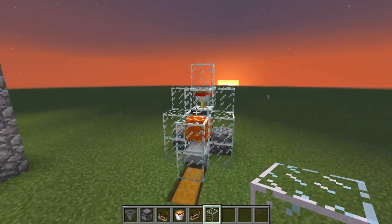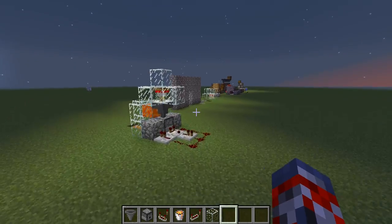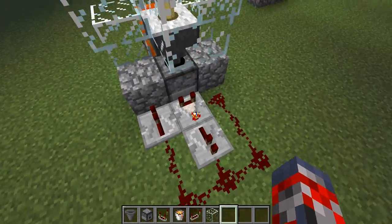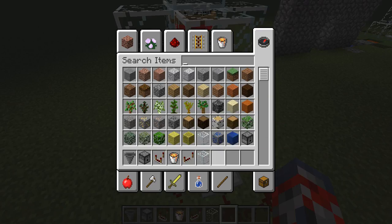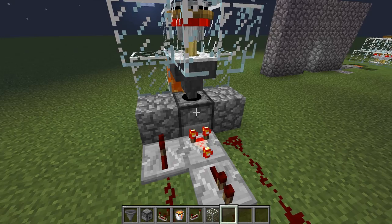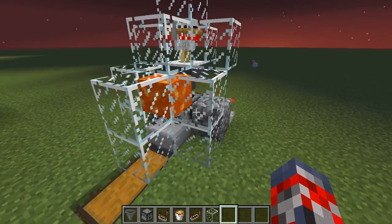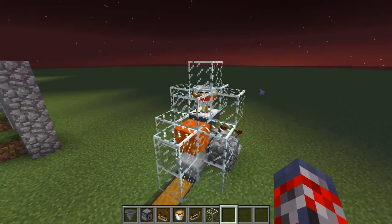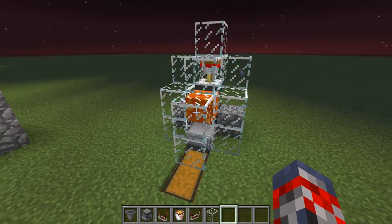That is pretty much it — you've got this simple design right here and you don't have to do anything. Now you've got your automatic chicken farm. I almost forgot: you need this little thing to be activated for the pulse signal — I just forgot about that, lucky I remembered. That helps make sure the design doesn't make a mistake. So yeah, you have your automatic chicken farm. As always, if you like these videos make sure to hit that like button and subscribe. This has been JumboEvon, and I'll see you guys later, bye.